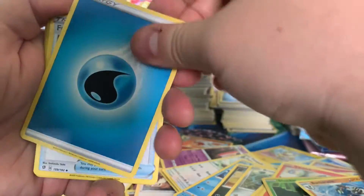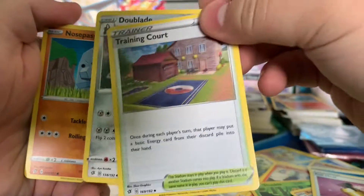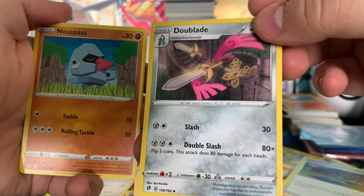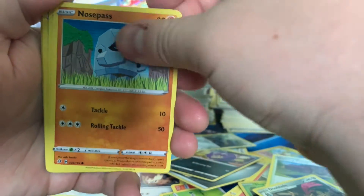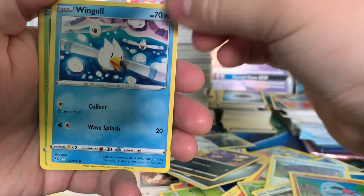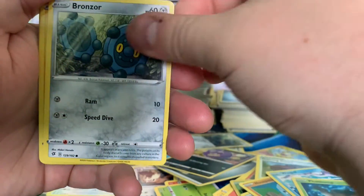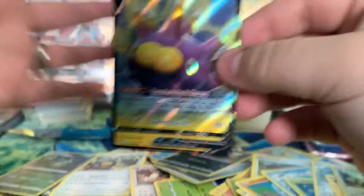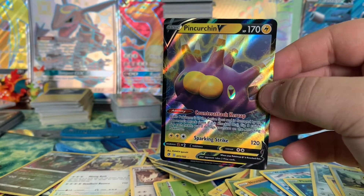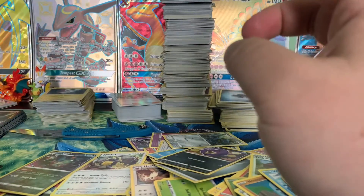We got water energy. We got a Full Heal — useful. Training Court. Double Sword. Blade. Nosepass. Wingull — my favorite boy! Fat Nump. I got to figure out how to say that so I don't get banned from the internet for saying terrible things. Hey! Sweet! A Pincurchin V! Basically a big pin cushion, I think. Who knows?